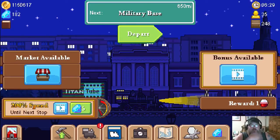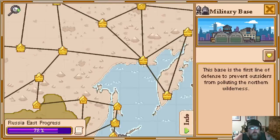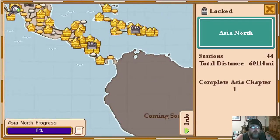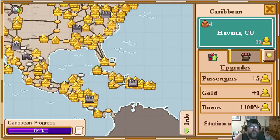How do you juggle play time and work? For those of you that might be new, the whole idea of the game - I'm going to pop out into the map - is to complete objectives and deliver cargo. If you look, you'll see Japan is a new one I haven't unlocked yet - Asia North - but I have all of Russia, Europe, Canada, the US, down into Central America unlocked. If you tap on one like Havana, you can see on the right-hand side it shows upgrades, passengers, and gold bonus.